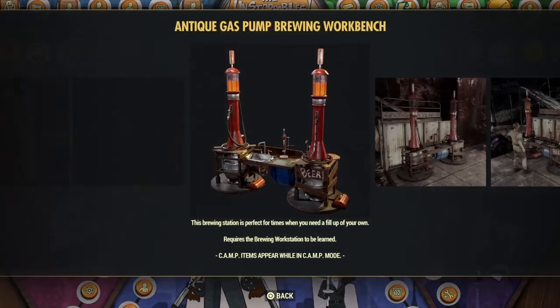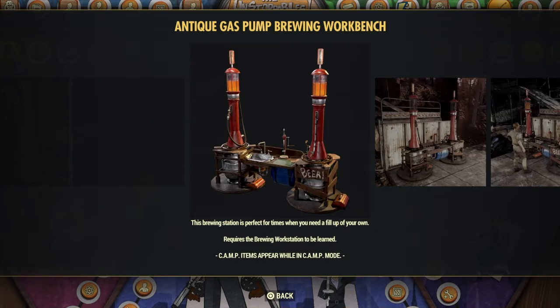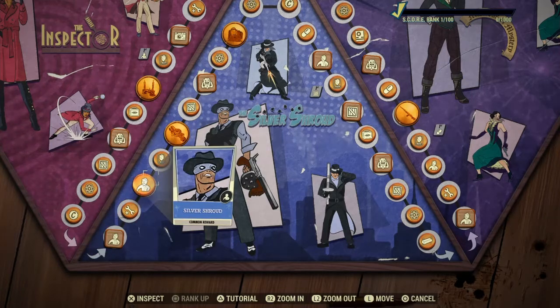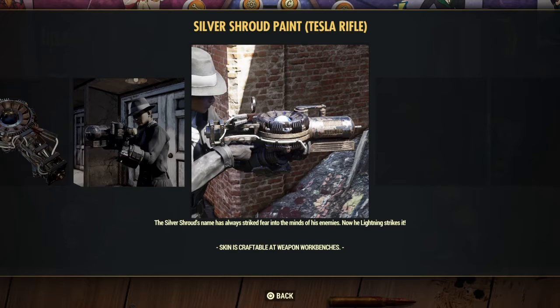I really like this Workbench skin, the Gas Pump Brewing Workbench. I think it looks pretty funny, and I would like to get it. And also this Tesla Rifle skin right here — it's actually not bad. I think the barrel of it looks pretty dope.